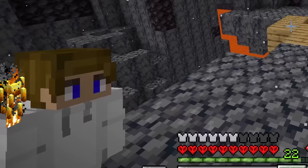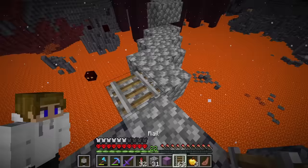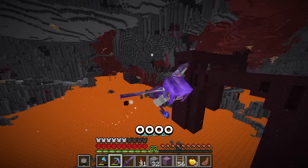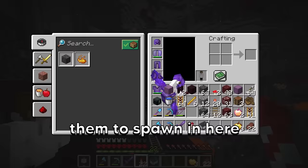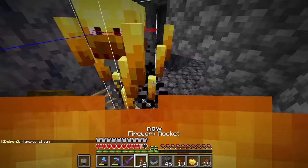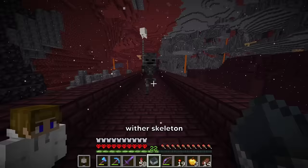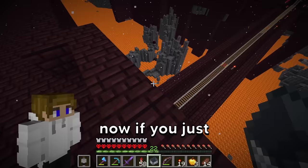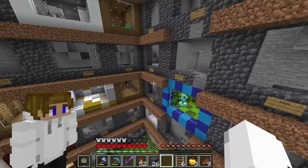Now to get the blaze and the wither skeleton, I'm going to need to start building a bridge so I can place down some rails. The railway is done for the blaze, but we just need them to spawn in here. I'm gonna take so much damage from this. Just go — there, it's gone. Now just get in there. And it's off. Now it's trapped in this box while I go get the wither skeleton. If you just follow me down here — there we go — and then go boom. Before I put them into their cells, I should probably decorate them first.